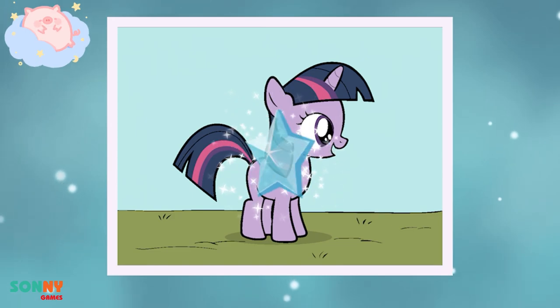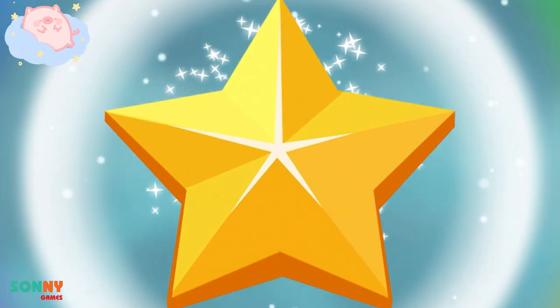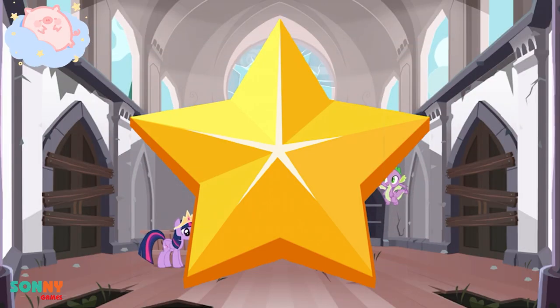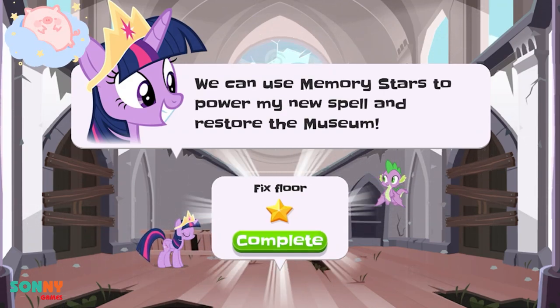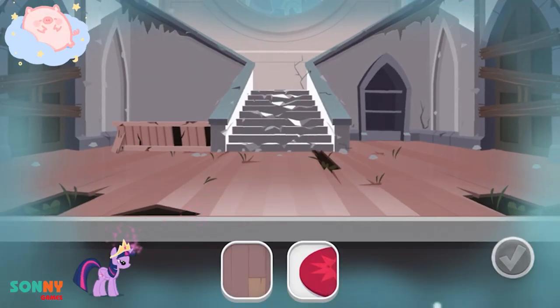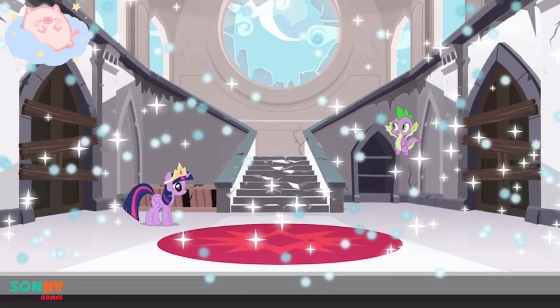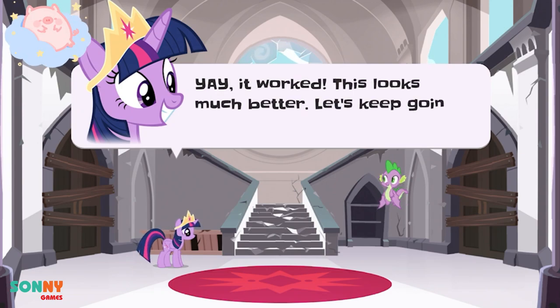Tap the star to collect it. Coloring my memories creates memory stars. We can use memory stars to power my new spell and restore the museum. Let's choose the perfect floors. Yay! It worked! This looks much better. Let's keep going.